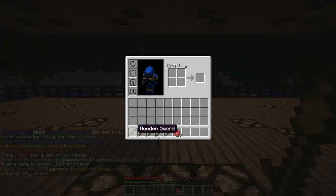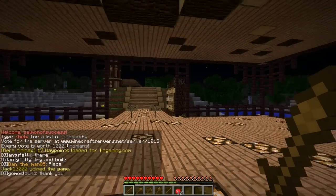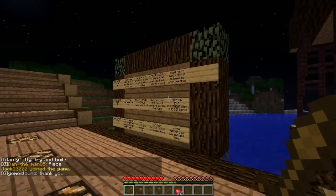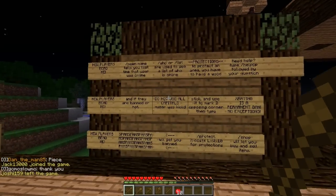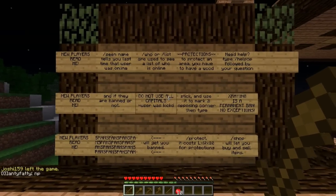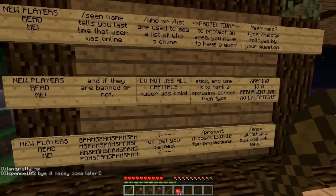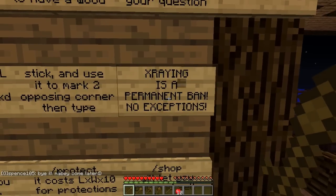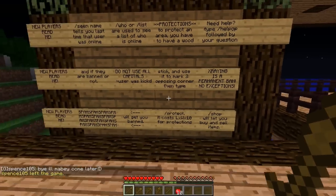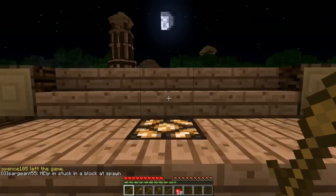You'll start with a set of wooden tools, a wooden stick, and 10 apples. So the first thing you want to do — this is the spawn area. First thing you want to do is walk out of here, and you'll want to read these very important signs. There are some very important things you want to know, such as x-raying is a permanent ban. Do not x-ray or you will be destroyed. Do not spam also — it makes you look like an idiot and you will get banned for it.